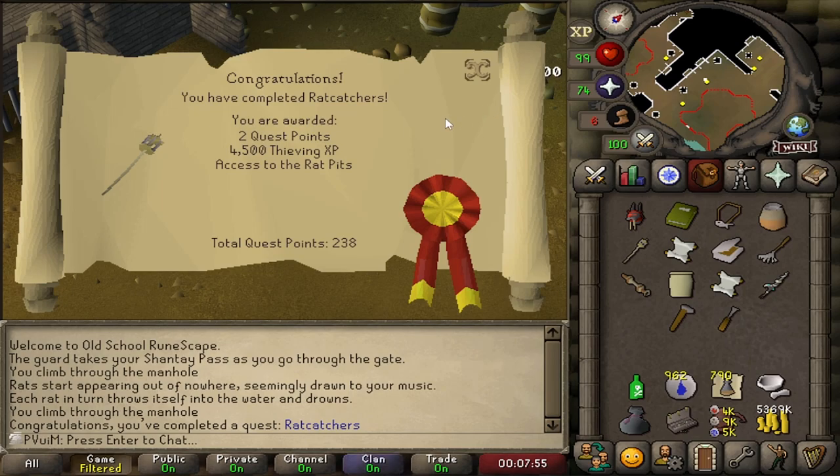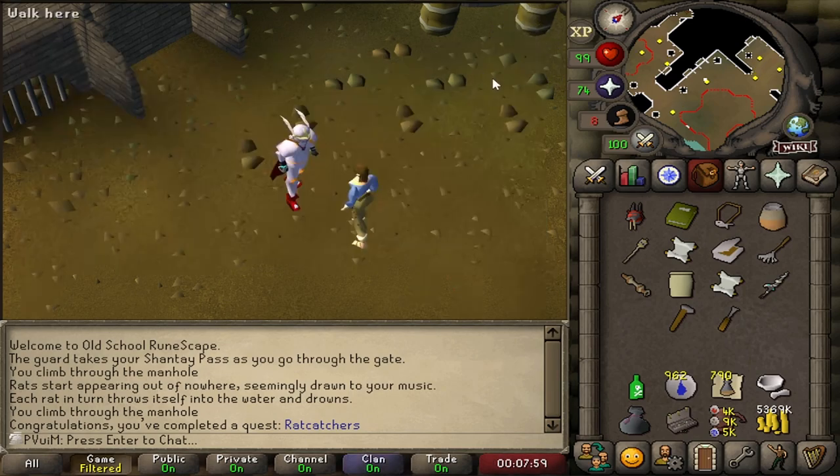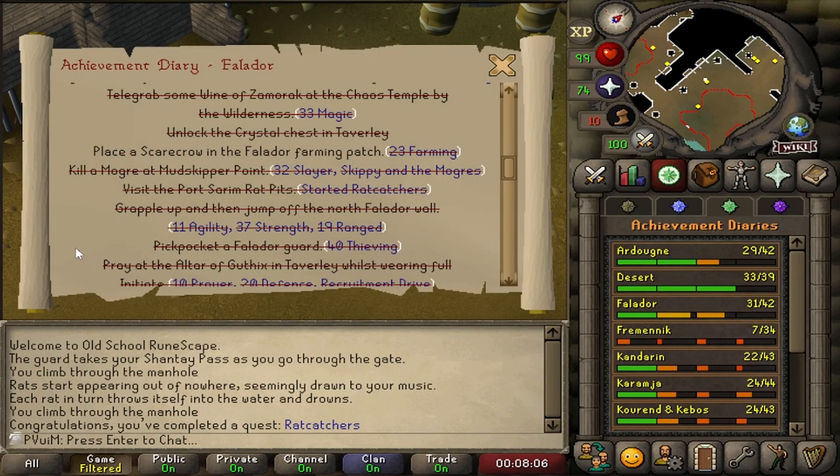This is Rat Catchers completed. We didn't have to actually complete the full quest in order to do the diary — there is a 'Visit the Port Sarim Rat Pits' task, but you technically only need to do a partial portion of the quest to get here. The final half is very quick, so I figured might as well just complete it. This unlocks the Wily Hellcat, which is great to have later on.